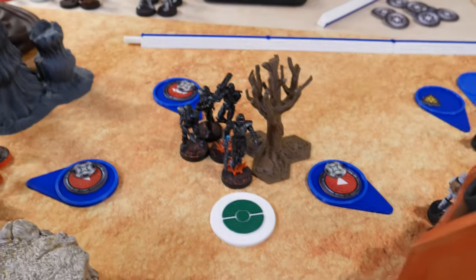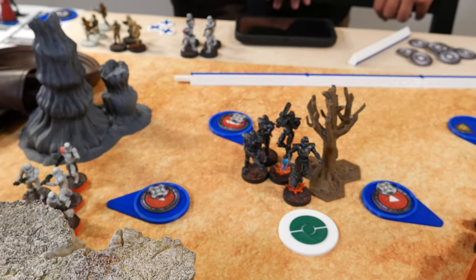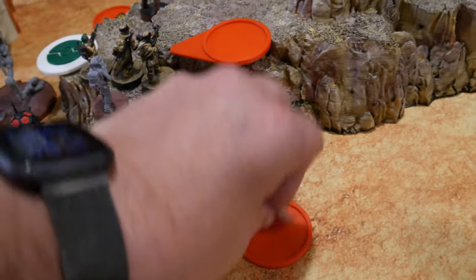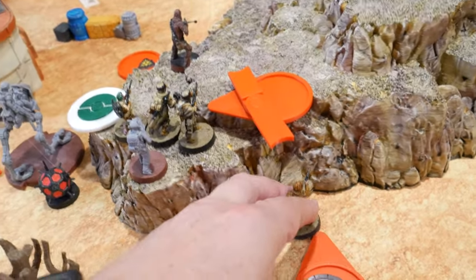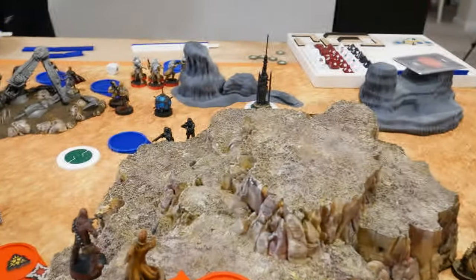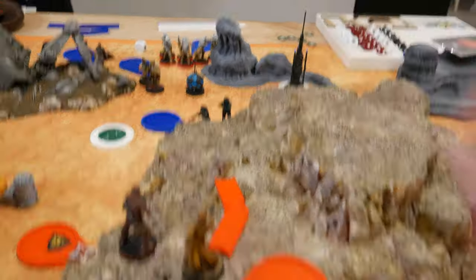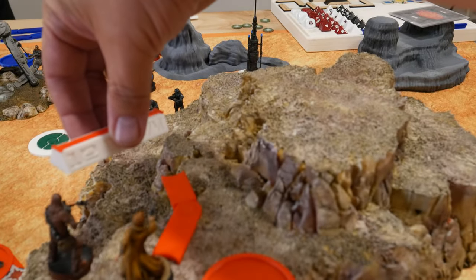My order of course went to Han, the Empire's orders went to the two Stormtrooper squads and the Dark Troopers — three big guns facing the middle. Starting by activating Han: he spends his first action to jump up on the hill next to his buddy Chewbacca, then since he can do a second move and still shoot, he moves further up while staying within range of Chewbacca.